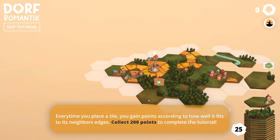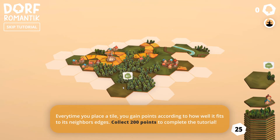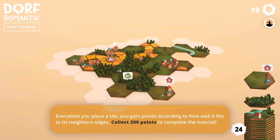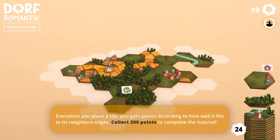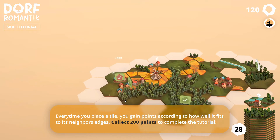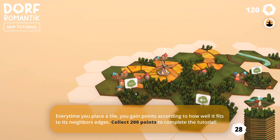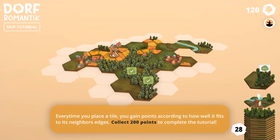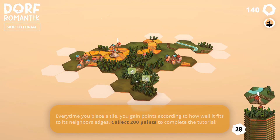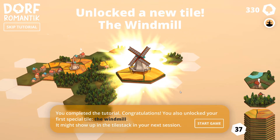Every time you place a tile you gain points according to how well it fits to its neighbors' edges. Collect 200 points to complete the tutorial. We have to connect to get like 200 points — I'll place you right there. We still need a few more. It needs like three and we've got three in a line so that's connected. Those are connected through the dirt path — let's place these right over there so you have all the needs met.